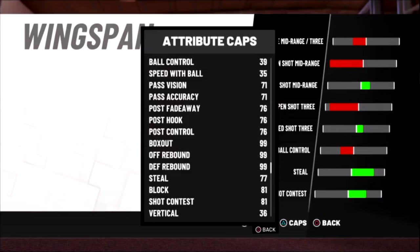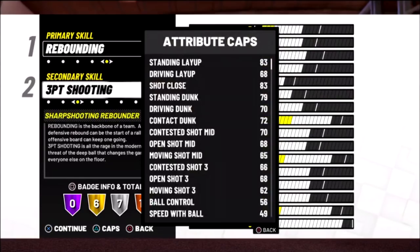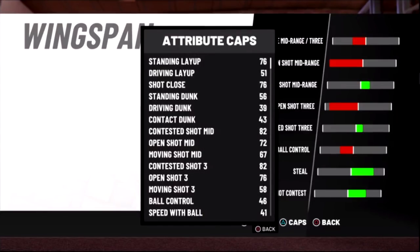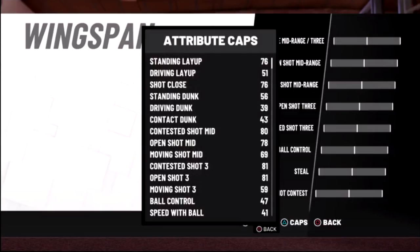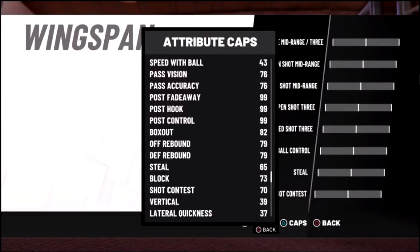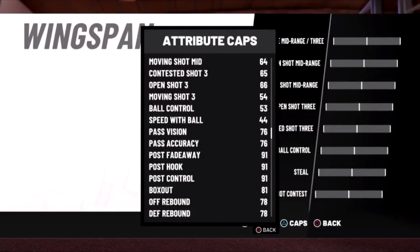Next build is a seven foot three rebounding first, stretch second. Then a pure stretch with lowest wingspan - your open shot three is at 87. With the longest wingspan for a seven foot three center pure stretch, your threes went down a whole 10 points. With default wingspan, not risking T-Rex arms, you get an 81 on your three. Seven foot two pure post, highest weight - your post moves are 99. That's the Dirk Nowinski-style build.